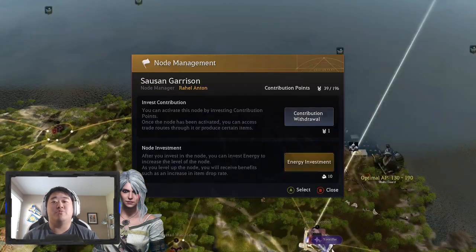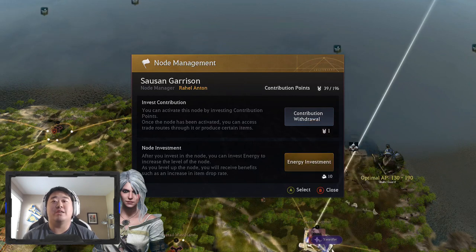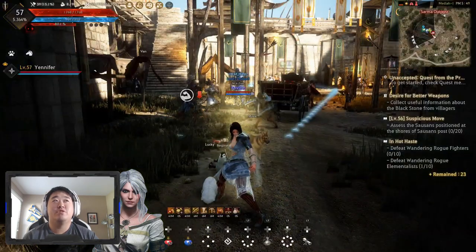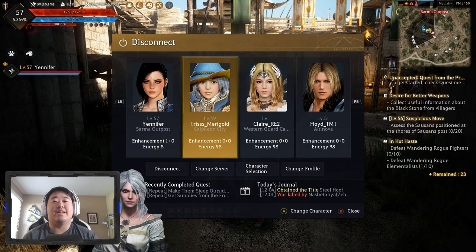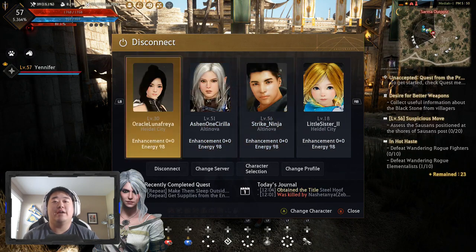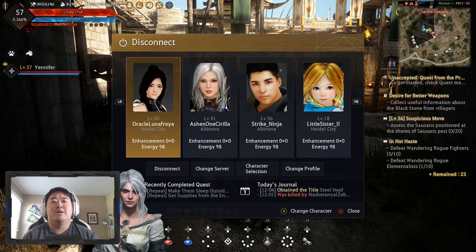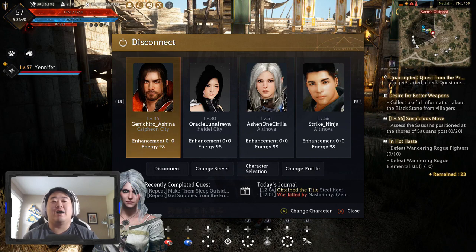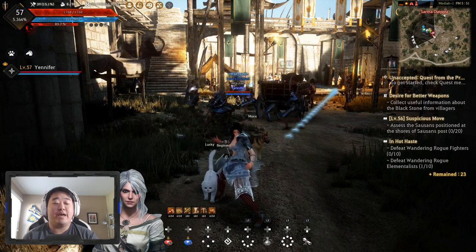Each point of energy that you put in there counts as 10 energy. So if I put 9 points of energy into a node, you can see I'm down to 8 energy on my Sorceress, and 98 energy is still on all of my other characters. Energy is used for a variety of different things, so energy slaves is a big deal in Black Desert - that's the first main thing you want them for.